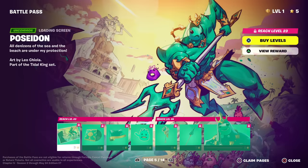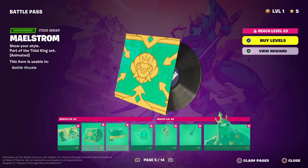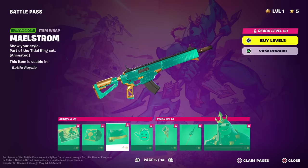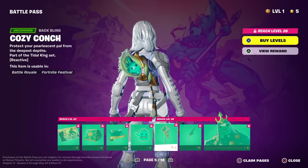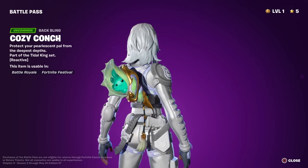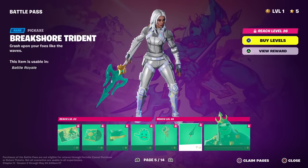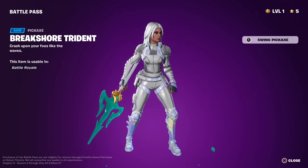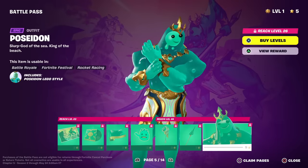Page 5 — Poseidon. A lot of people are upset about this because it's a meme skin. It's a meme song too. Maelstrom — that's pretty cool, it's like a slurpy wrap. Tritonus Waves back bling — 'protect your pearlescent pal from the deepest depths,' reactive. I wonder if it sings — wait, he winked! That's cool. Break Shore Trident pickaxe — this is not bad. I know people were upset with this meme skin but it's not too shabby.